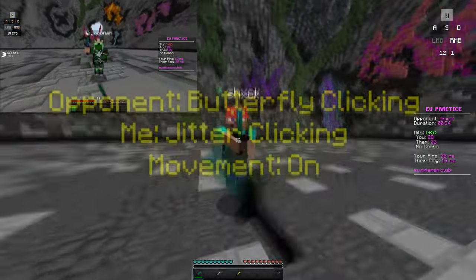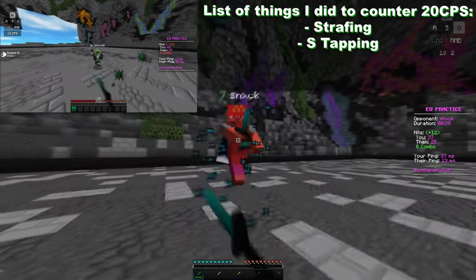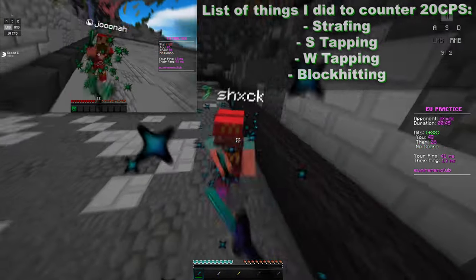As you can see here, I'm just jitter clicking once again. But this time I'm throwing in some actual movement — I'm strafing, I'm S tapping, I'm W tapping, I'm block hitting. I'm throwing all of these tricks into one. I'm officially countering 20 CPS by just having movement against them.